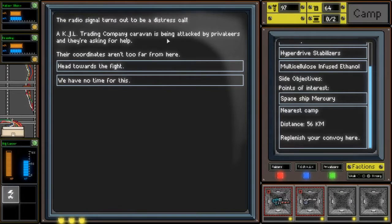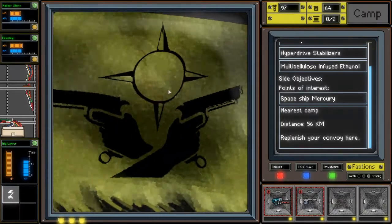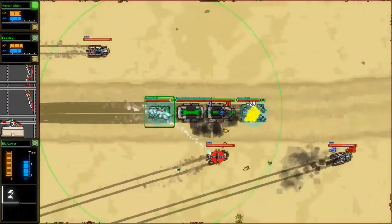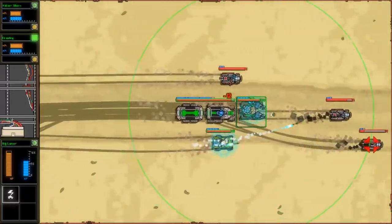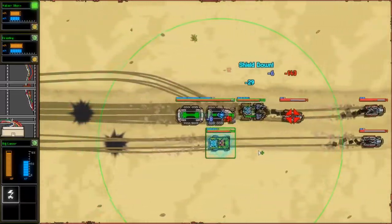The radio signal turns out to be a distress call. A KJL Trading Company caravan is being attacked by Privateers and they're asking for help. Their coordinates aren't too far from here. Head towards the fight. Turns out most of the caravan has already been destroyed, but the few remaining vehicles are busy fighting the Privateers. Engage! Oh shit, I didn't see that until it was too late.